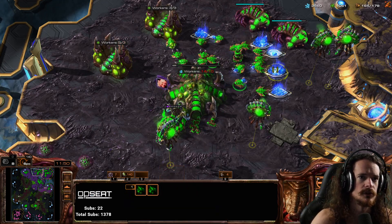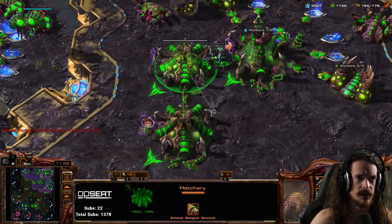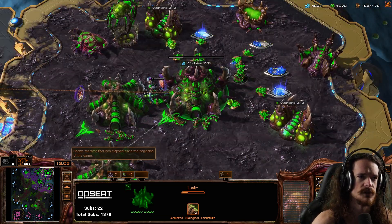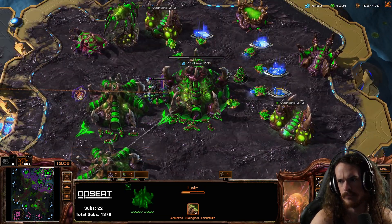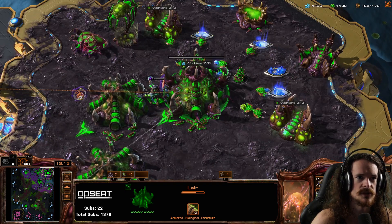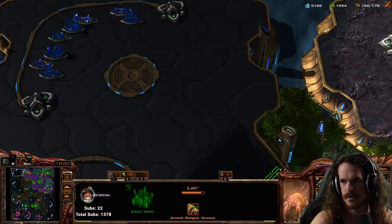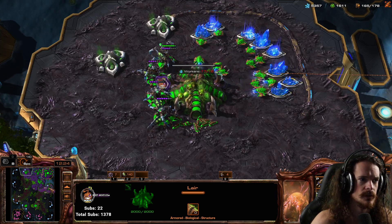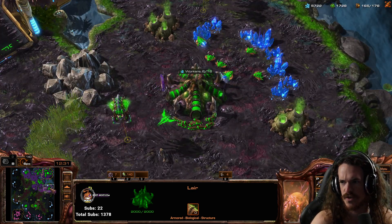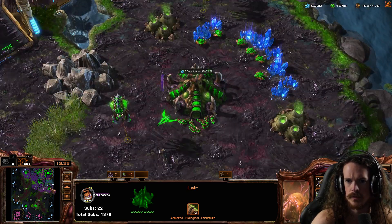Camera hotkeys are stronger than the base camera method, which just jumps from one base to the next, because that method centers your screen on macro hatches — which usually you don't want. Camera locations mean if there's a drop along the side, I can jump to the main base and manage units. If there's something happening at my 5th or 4th base, I can jump right there — 4th base, 5th base, back and forth — instantly. This gives you so much speed.